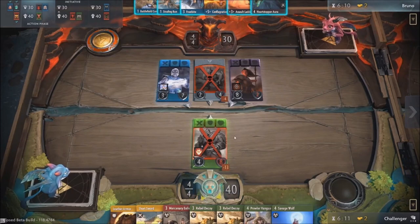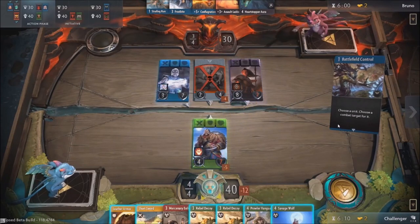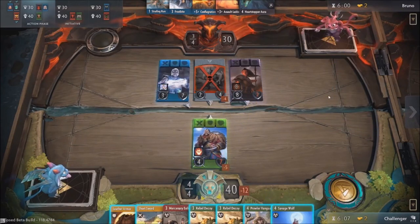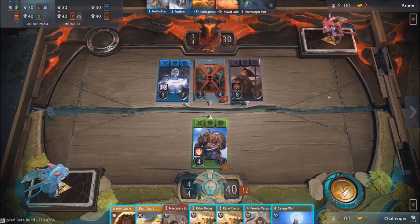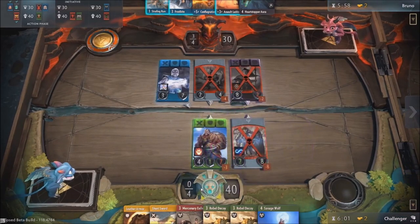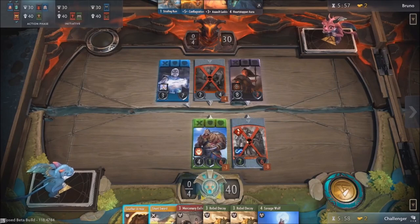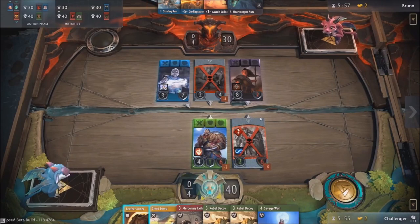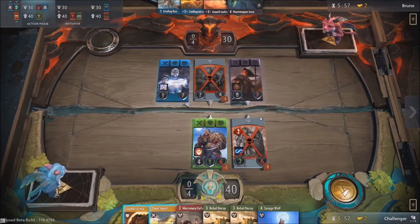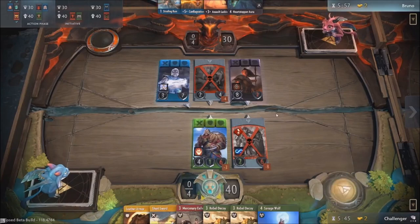Lycan does have a couple of creeps he could cast to protect himself. If you wanted to save the Lycan, you could put a Savage Wolf in front of Sorla Khan, or if you value your Savage Wolf a lot, put a Prowler in front and still challenge. Bruno has done something we haven't seen on stage yet — he used battlefield control to change the target of Sorla Khan to the tower, actively giving up a hero kill. And I love this play. He then used the creep to block Sorla Khan after that battlefield control, and Frostbite goes onto the creep.